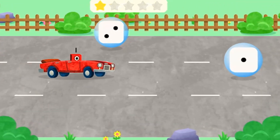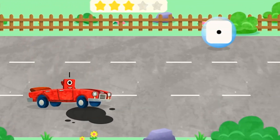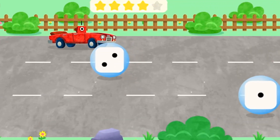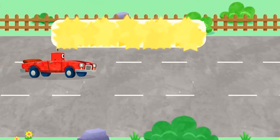Tap to move your Number Block into the right lane. 1! Well done! 1! 1! Yay! 1! Hooray! Watch out for the obstacle! 1! Yay! 1! Spot on! That's right, you did it!